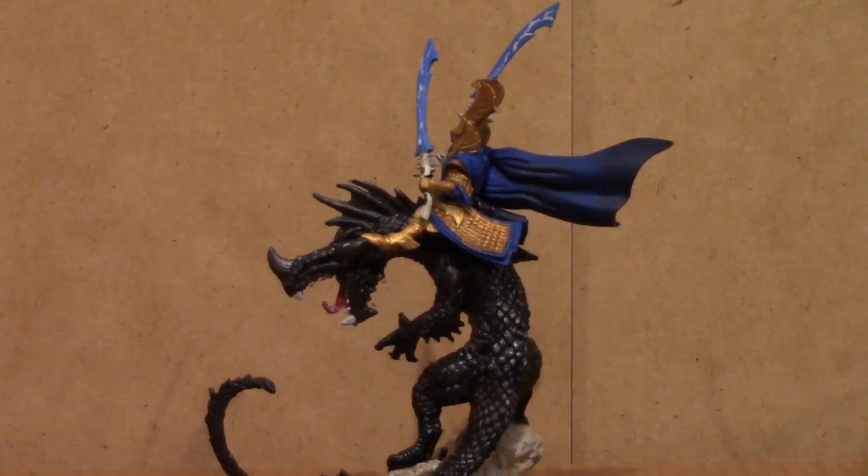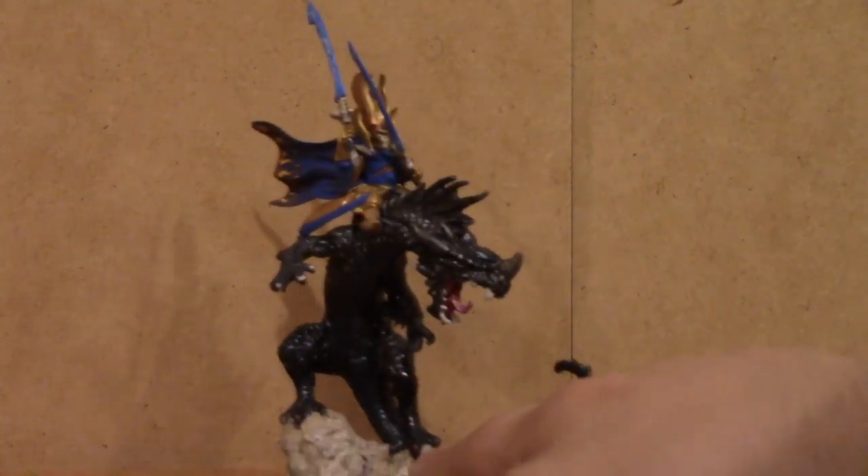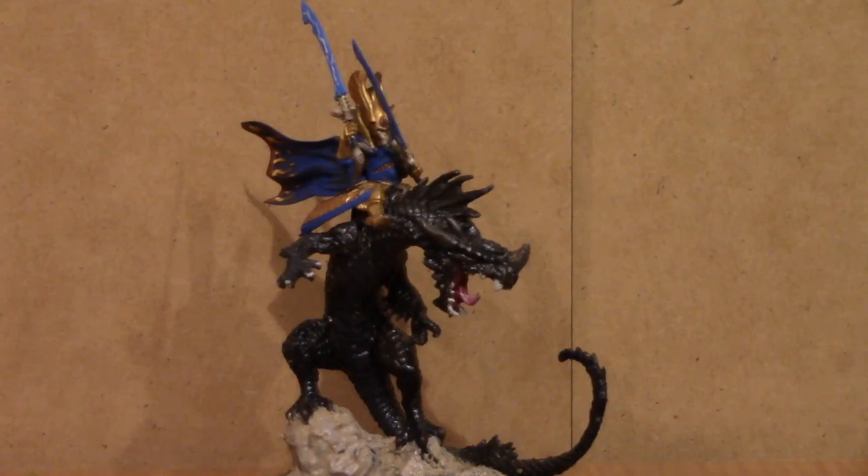The Forge World avatar and the Games Workshop avatar both have different bases. Games Workshop is only 40mm, but Forge World uses a 60mm base. This creature is actually larger than the Games Workshop model and stands a little shorter than the Forge World avatar, so it fits the 60mm base perfectly. All I had to do was take the Pathfinder Dragon base and glue it to the 60mm base, then do some sculpting to make the base look more like a rock instead of old temple ruins.